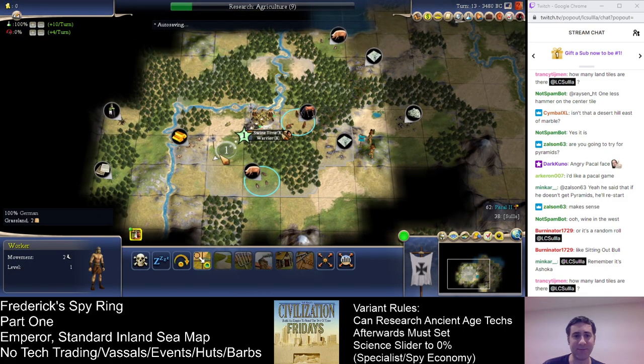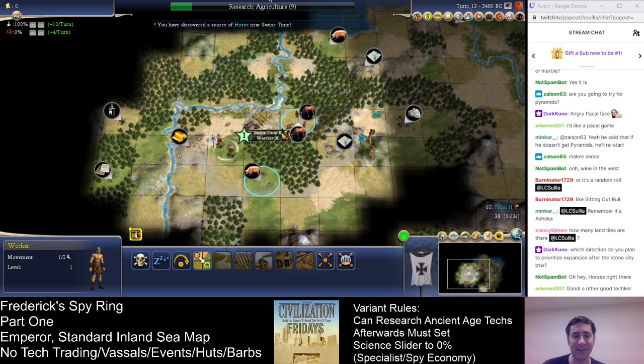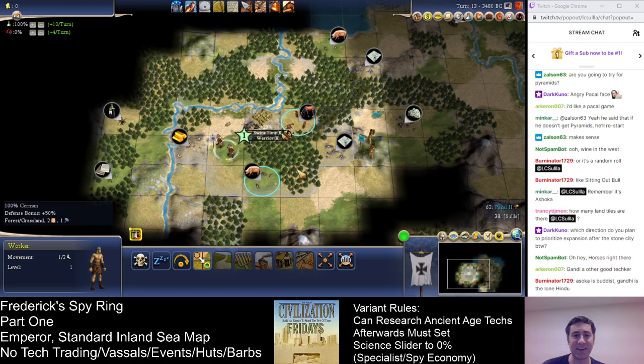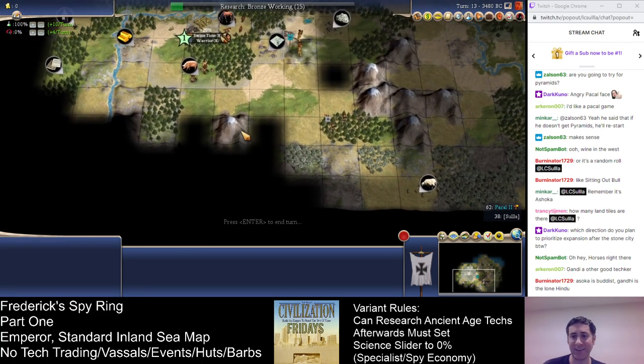And we've got horses too! The capital just keeps getting better. Now that I've got horses, I don't think I need Agriculture next because now I can improve these other tiles first. I think I can go Bronze Working next — how many turns does it take? Four turns to move here, then four turns here. With us working this to double our income, that should be enough time. It's Gandhi — and this is a ridiculous capital, by the way. I almost never see capitals this strong.